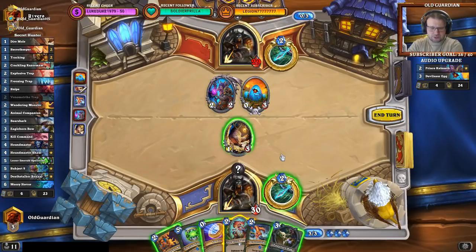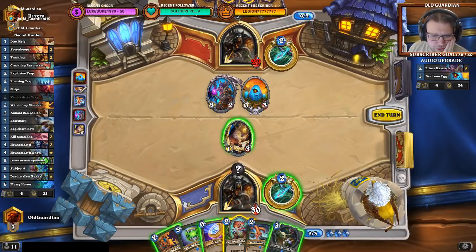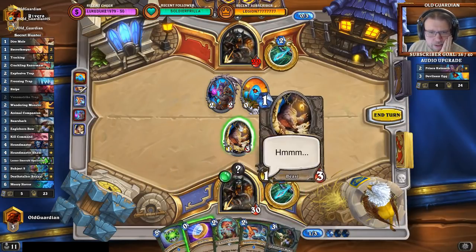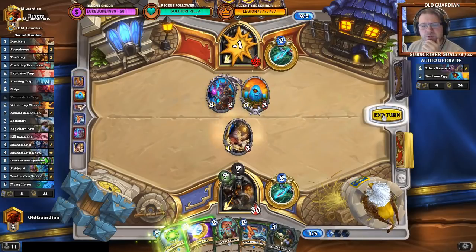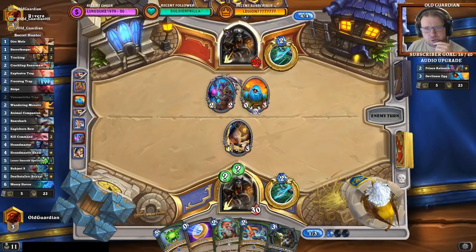So this is definitely a deck that runs Mind Control Tech. I don't have good tools to play around that. If I spend the coin this turn that doesn't do a whole lot. Next turn I could coin the Spellstone. I think I'm going for a coin Spellstone next turn. Let's try this approach — I'll try to go wide and beat him before he gets to do much. That's the goal.